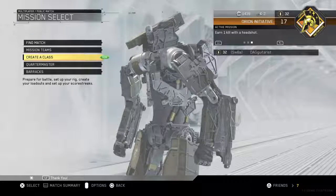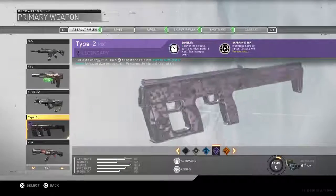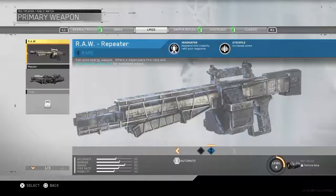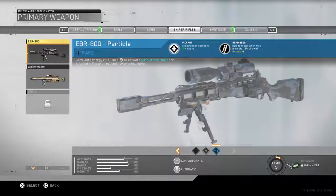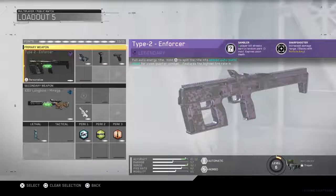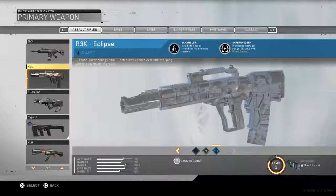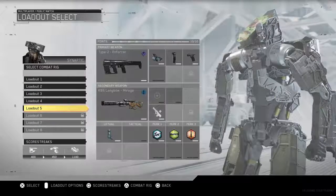That was actually a really good supply drop opening. Let me check what other new weapons I have. I got the rare Raw Reaper — I'll try to get a gameplay with that. I also got the rare EBR-800, the legendary Banshee, the rare DCM-8 Contingency, and the rare R3K variant.